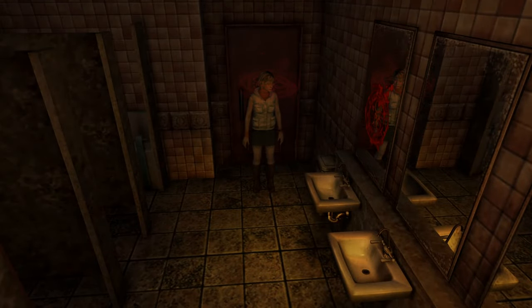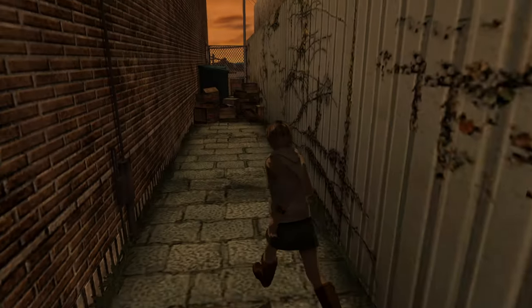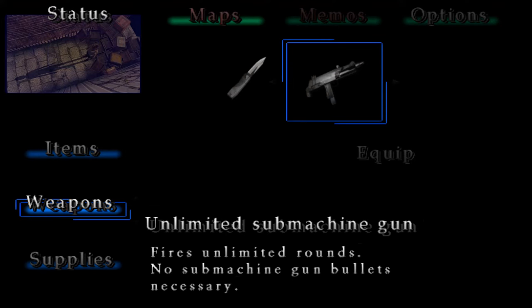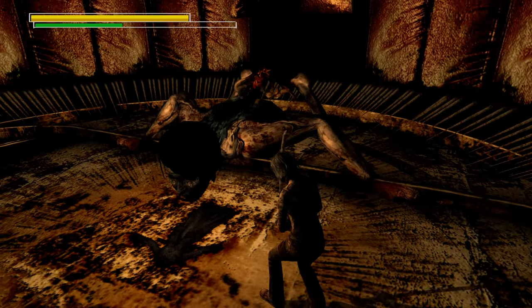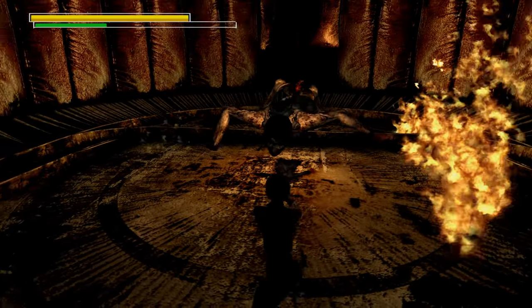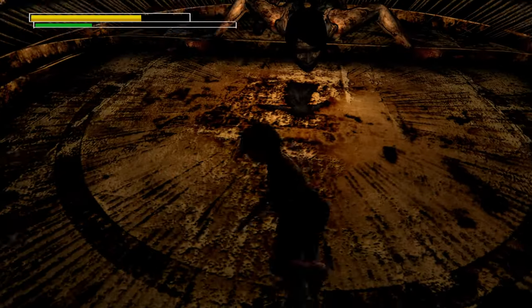Next up is the unlimited submachine gun. Right at the very first save point in the game, you can find it right outside the window to the left. The unlimited submachine gun fires unlimited rounds - no submachine gun bullets necessary. This is probably the best weapon in the entire game. In order to unlock it, you must get a fighting kill on God. You can use firearms on God, but as long as you kill her with a melee weapon, you are good to go.